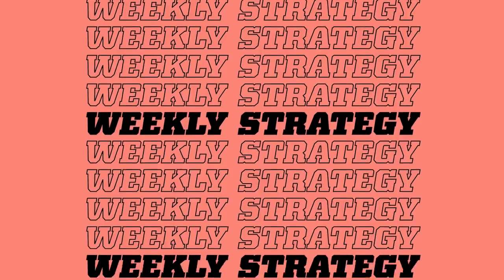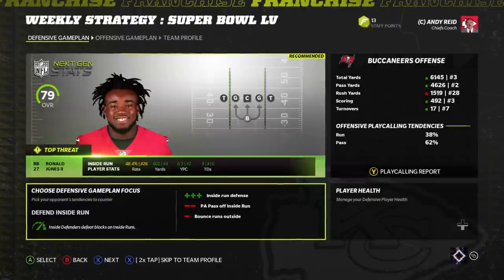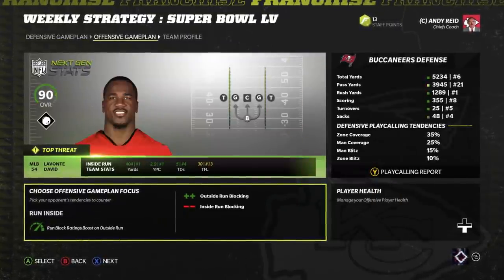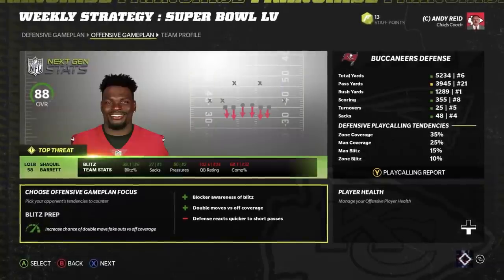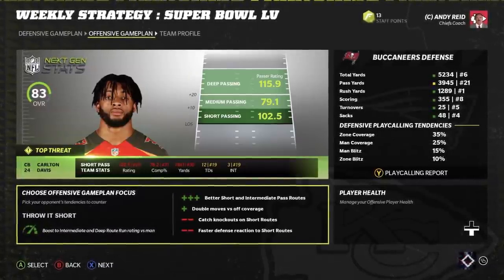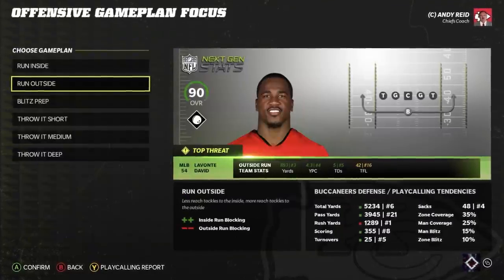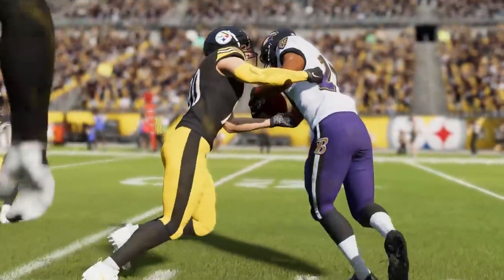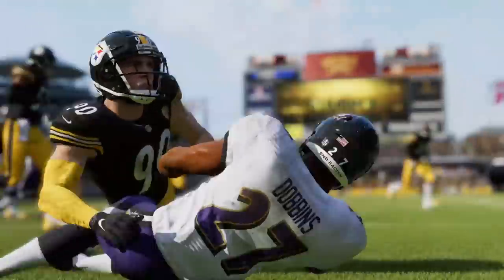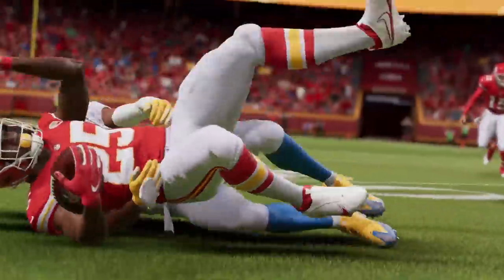Next up: weekly strategy and dynamic game day integration. Each week in the NFL presents a new challenge for players, coaches, teams, and fans. Weekly strategy in Madden 22 is designed to mimic the dynamic environment, while offering you the chance to confront and overcome various challenges in different ways. In essence, weekly strategy is really the core of your franchise experience — who you play, where you play, and when you play all matter more than ever.